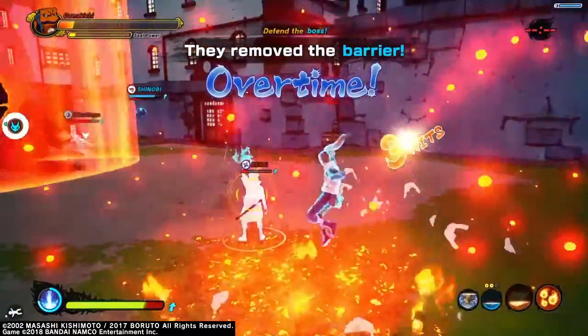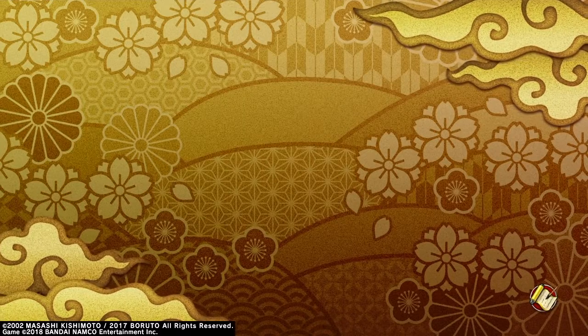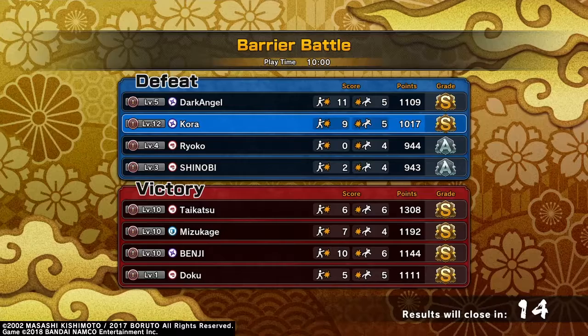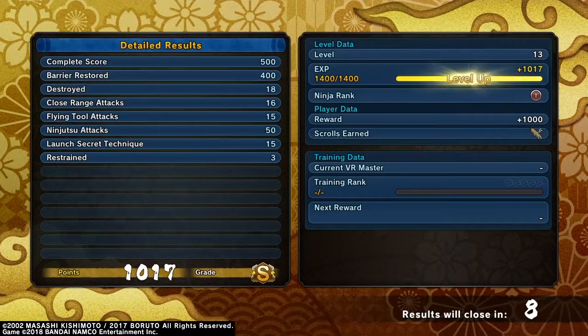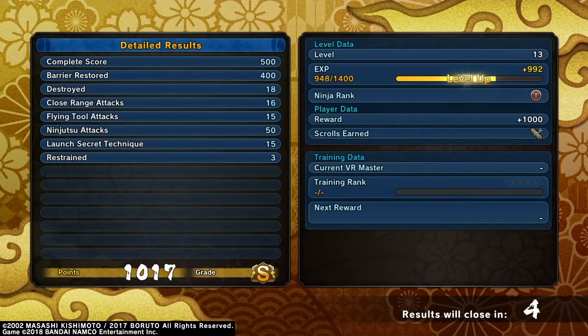I'm going to finish you off. Damn it! No. I told y'all, Kirin. Oh, you go into overtime. If the barrier is down by the time the clock goes over, I think until the barrier goes up that's overtime. I think it's like 30 seconds overtime. This is a pretty fun mode. I think the best strategy here is just to use range type.